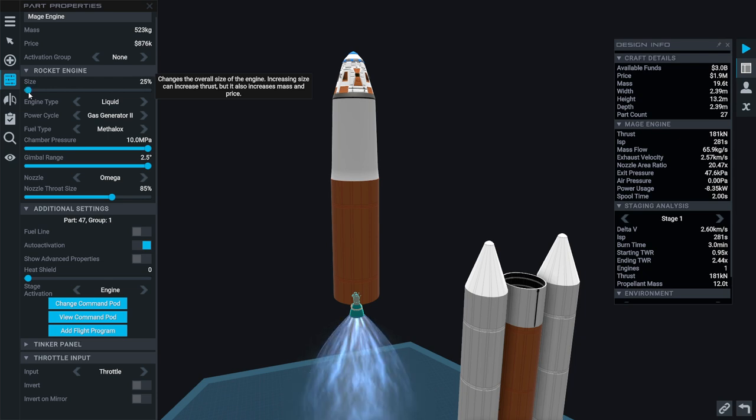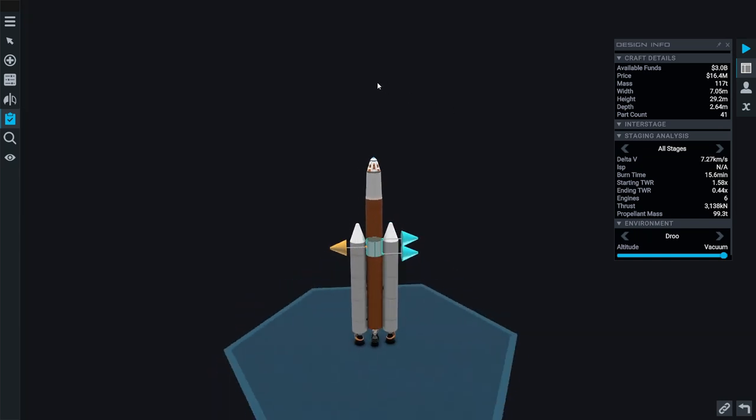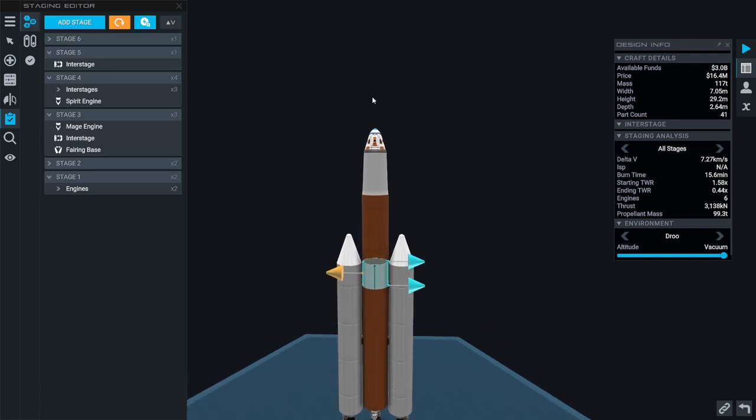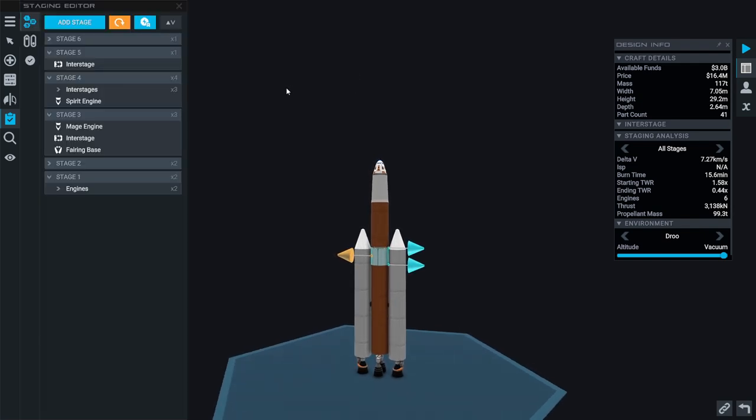Maybe gas generator 2 is overdoing it, but that should be enough. Well, this is our rocket. It costs 16 million, so that's not much. And we'll see if we can get to Sergeia with it. It's not the most optimal thing, but it has the benefit of looking like a Titan, sort of. So we'll go with that.